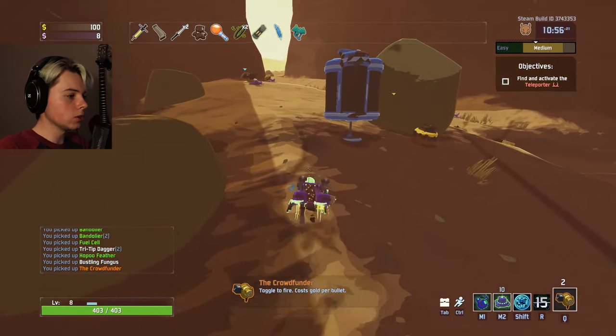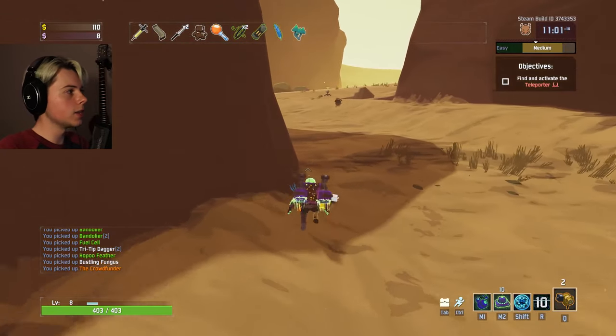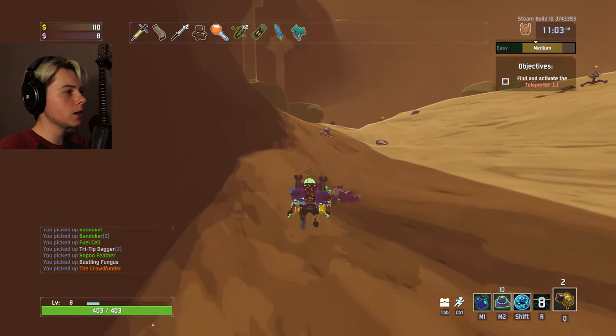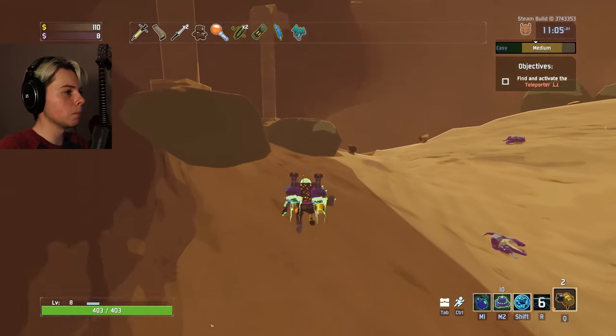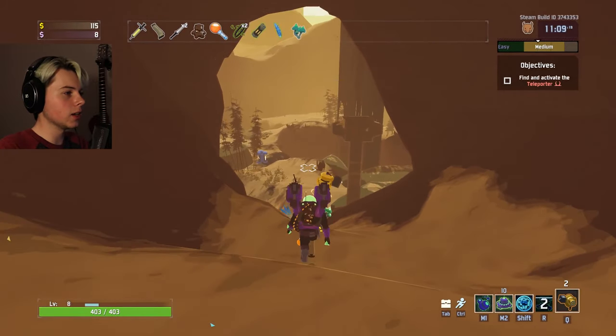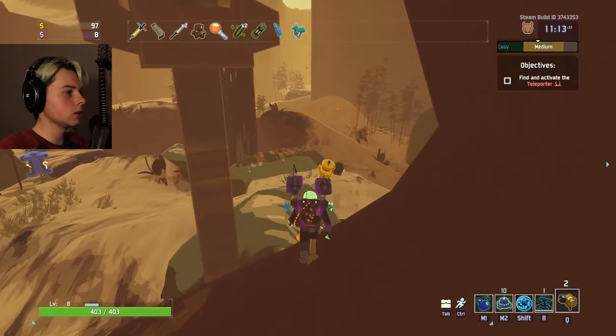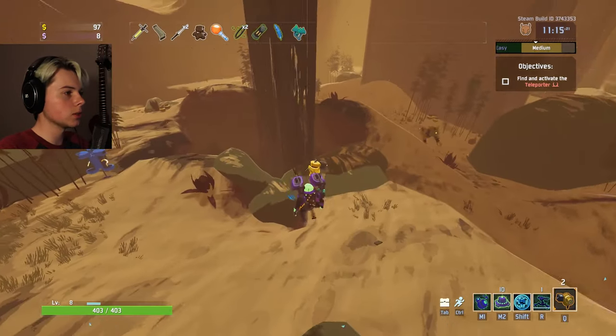The crowd funder — toggle to fire, costs gold per bullet. I think this thing does just a lot of damage and that's why you'd want to spend money using it. It's really good for bosses and stuff. You don't want to use it on mid-tier enemies. I guess you have to toggle it to start and stop it. Good to know.